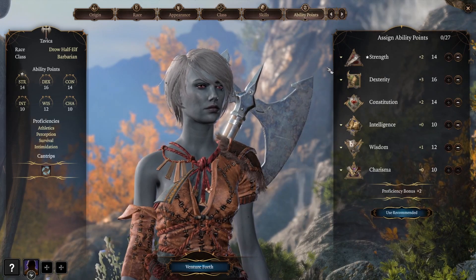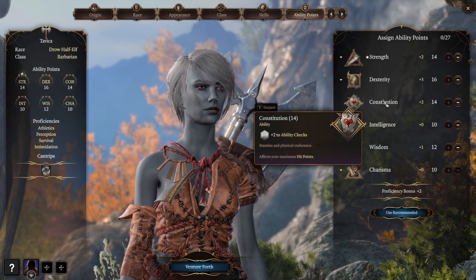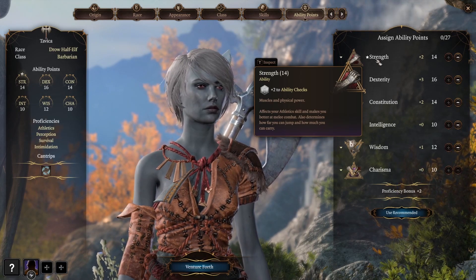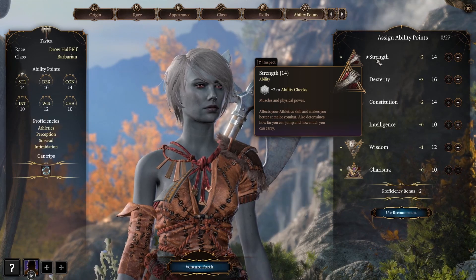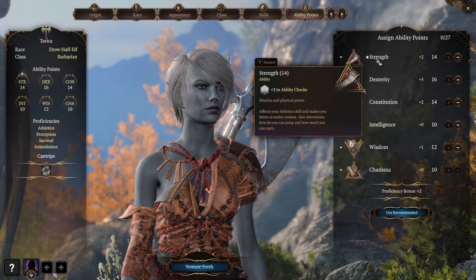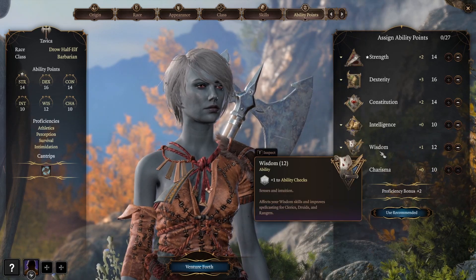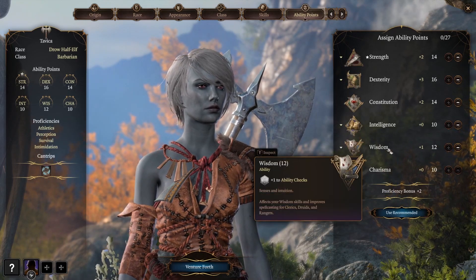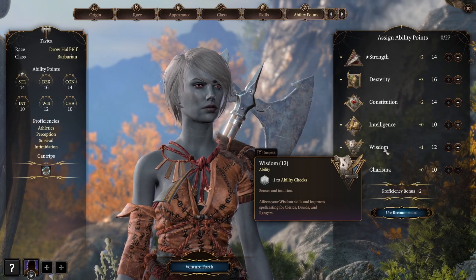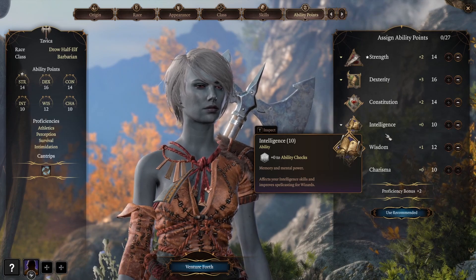Being a dexterity based barbarian, I've made her dexterity 16, strength at 14, and constitution at 14. I can't bring myself to make a barbarian whose strength is lower than 14 — maybe 12 would be the lowest I'd go. Although she won't be using strength for her attacks, a strength of 14 helps her jump further and increases carry weight. Her charisma is at 10, wisdom at 12, intelligence 10. The wisdom is linked to Survival and Perception — she has her wits about her, good senses and intuition.